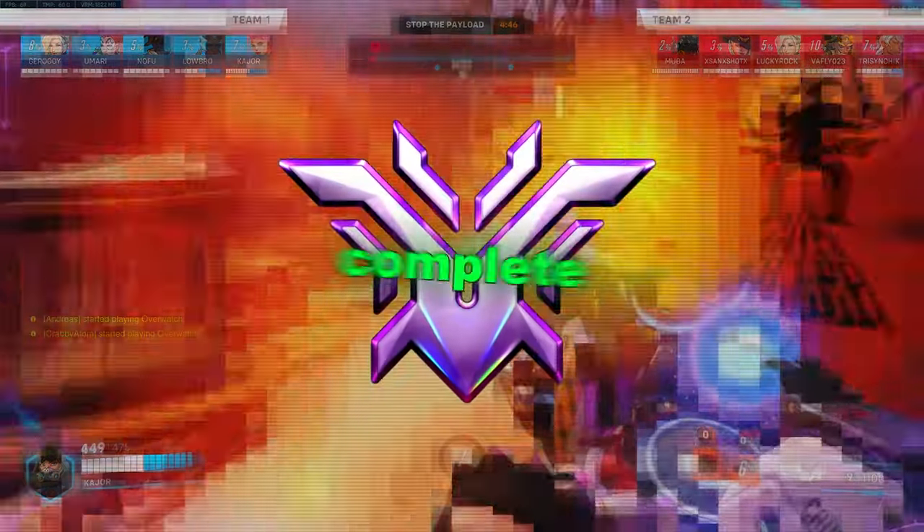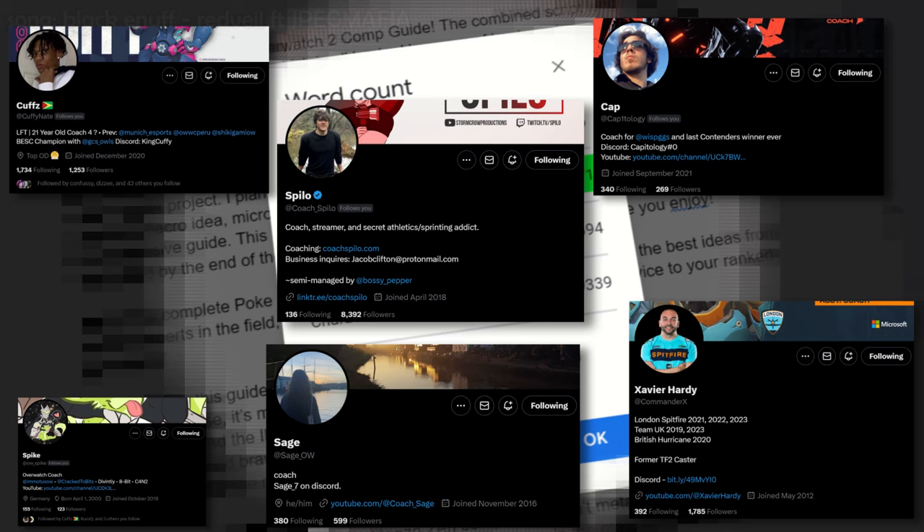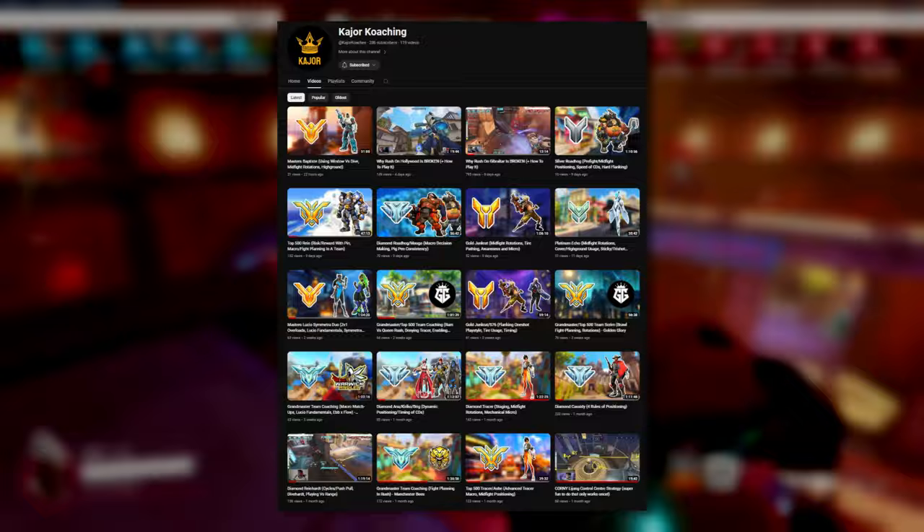Welcome to the complete Overwatch 2 comp guide. The combined script length of this video is over 15,000 words, which is all backed by some of the best semi-pro coaches in the scene, including yours truly, so I can assure you both quantity and quality. If you personally or your team want help to improve, feel free to check out my coaching down below, and I've also included a fourth section on hybrid comps to help cover all my bases.